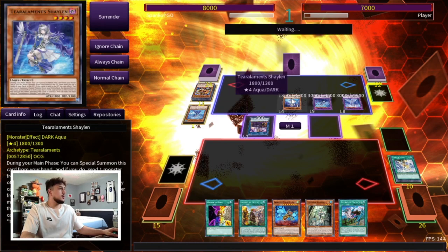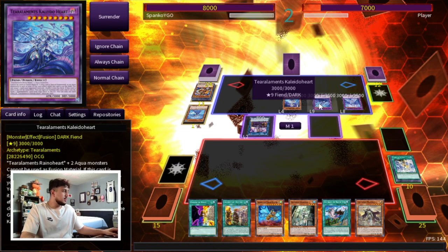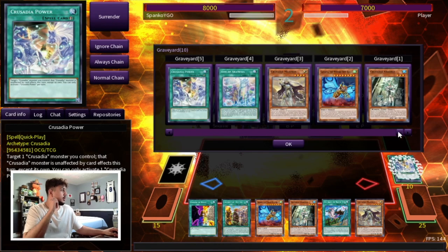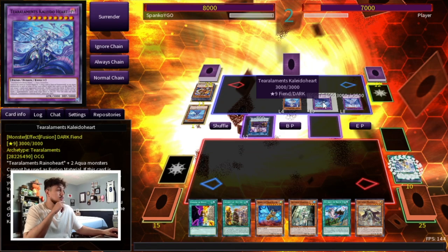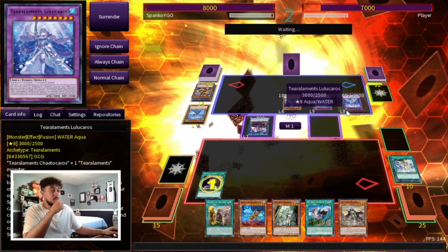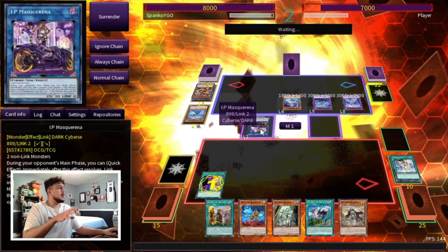Depending on what I draw, I can just break through the board if I draw another Crusadia monster. We got another Crusadia — that's really good — and we actually have our Water Enchantress in the graveyard, which is nice because we do have access to right now. The first thing we need to do is activate Change of Heart on the Lulu. I know he's gonna want to go into IP here, but taking this is more impactful because we need the Right of Our Measure to resolve.